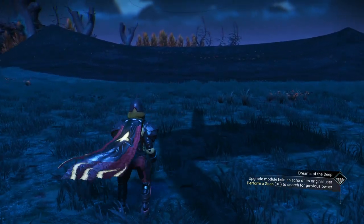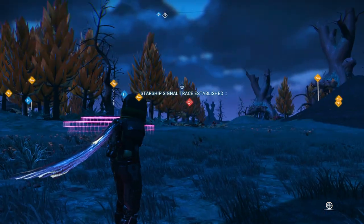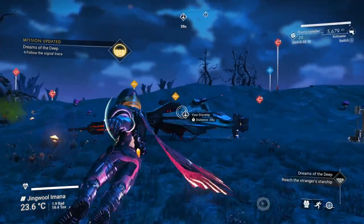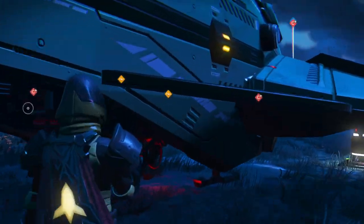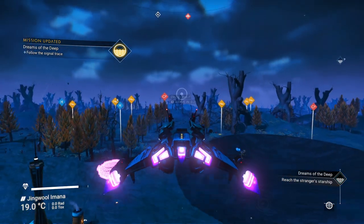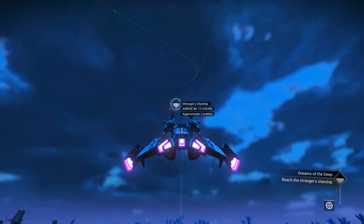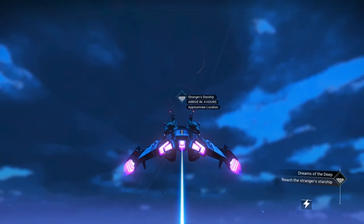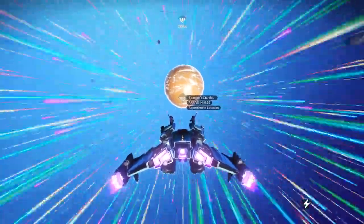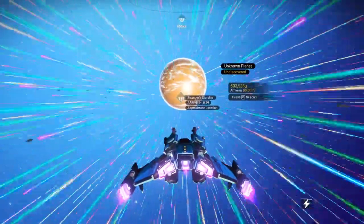Perform a scan to search for the previous owner. We picked up all kinds of stuff, but that's not what we wanted. Reach the stranger's starship — it's on a different planet, so we'll head out there. And you'll notice it's a water world — now we're getting somewhere. Let's go ahead and scan it while we're here.